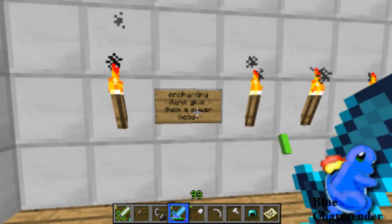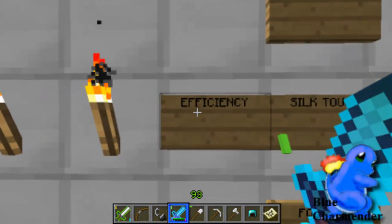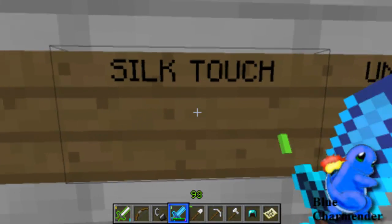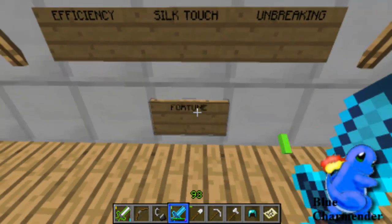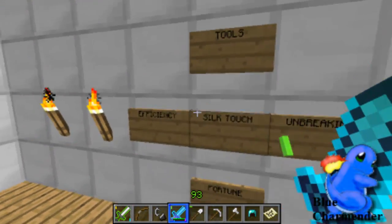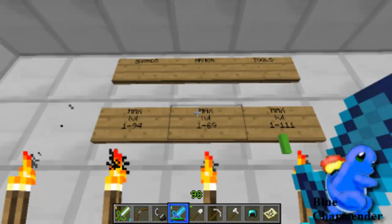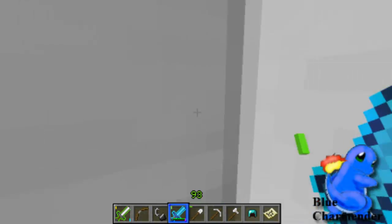As you see, enchanting items gives them a power boost. For tools: one is efficiency, which means you mine faster. Silk touch — I have no idea what it does, I didn't look into it too much. Unbreaking — it lasts longer. And fortune — you will mine more ores at a time, like more diamonds. The maximum level for the sword is 94, for the armor is 69, and for tools is 111, as far as I know from the wiki.